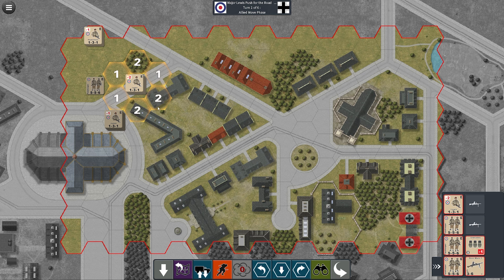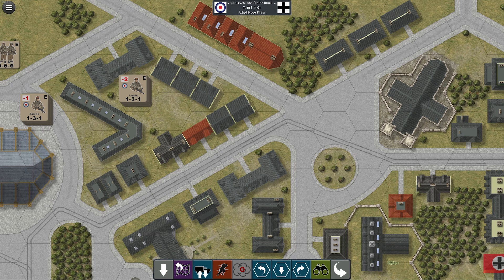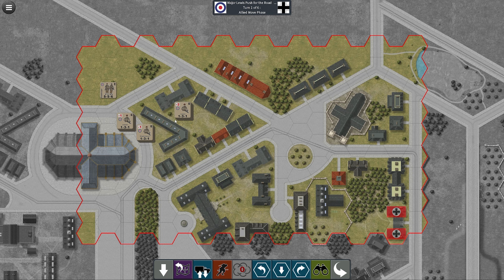It costs one movement point to move across open terrain, and in more urban regions such as houses or woods it costs two, so that's going to hurt us a little bit. We're going to move up with Lewis — my objective is to basically take this house line, then focus on this little quadrant and push towards the objective. I assume the AI is going to move up and hold these houses, this bridge, and this church, so we'll have to worry about that.